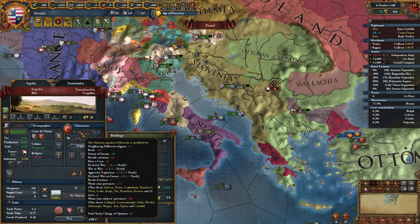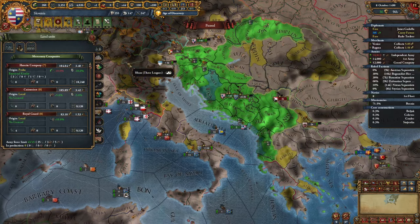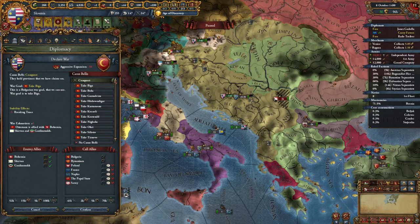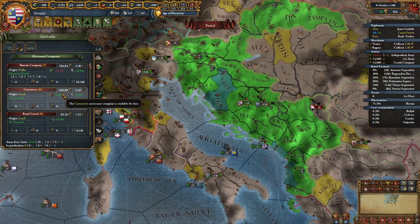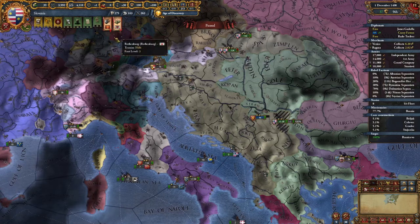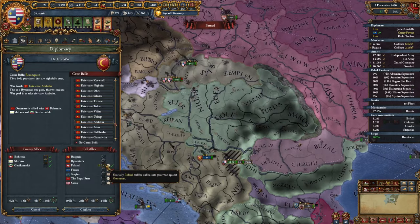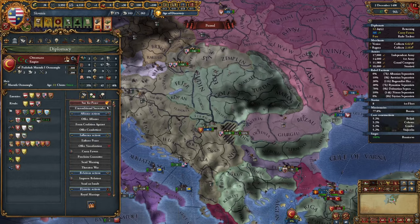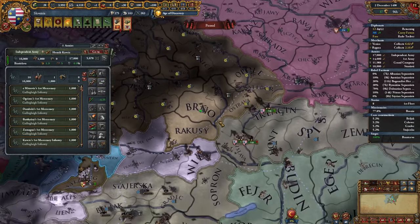The Ottomans will probably join the coalition if I don't declare on them right away. I'll be alone this time — no one is willing to help, and I'll have to fight Bohemia as well. I'm getting more mercenaries as the truce will expire in two months. Poland is helping us out — awesome. Let's reconquer Byzantium cores. First I'm going to focus on Bohemia and get them out of this war as soon as possible. Everyone's entering the coalition now, so we'd better get our diplomat back and start improving relations with everyone.